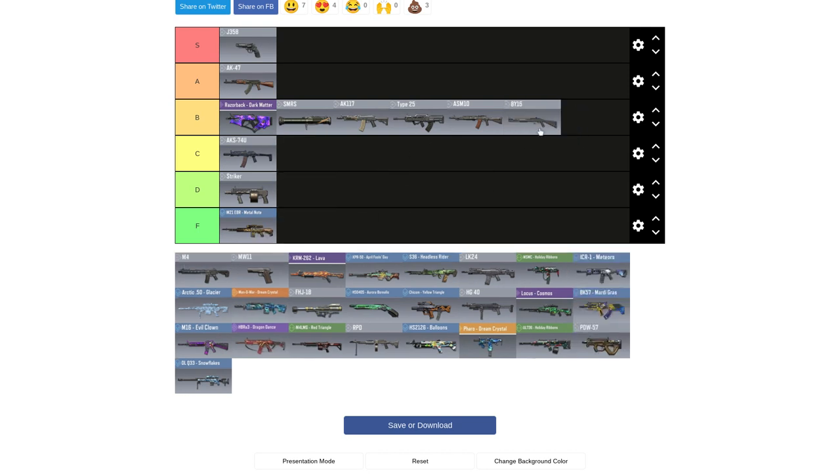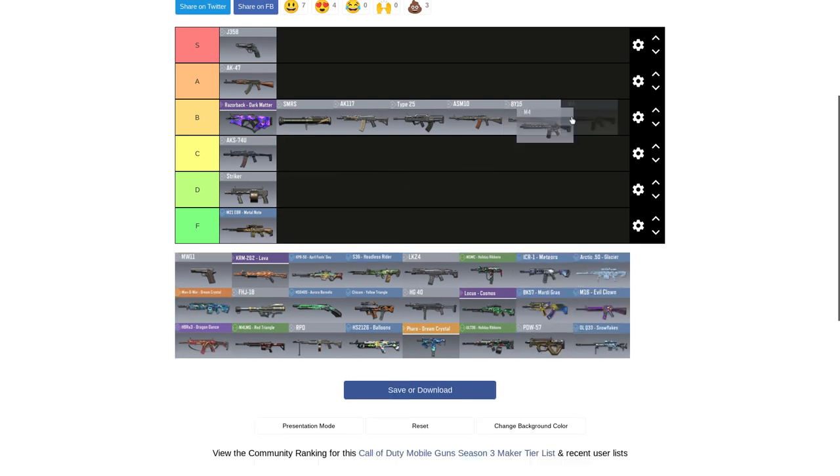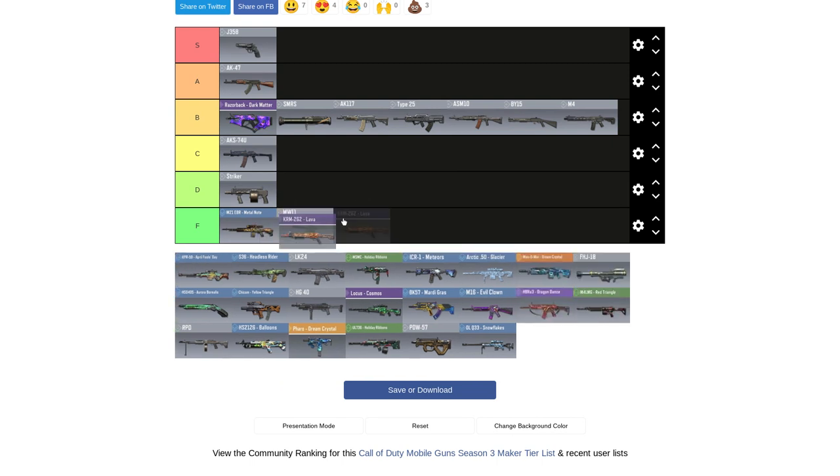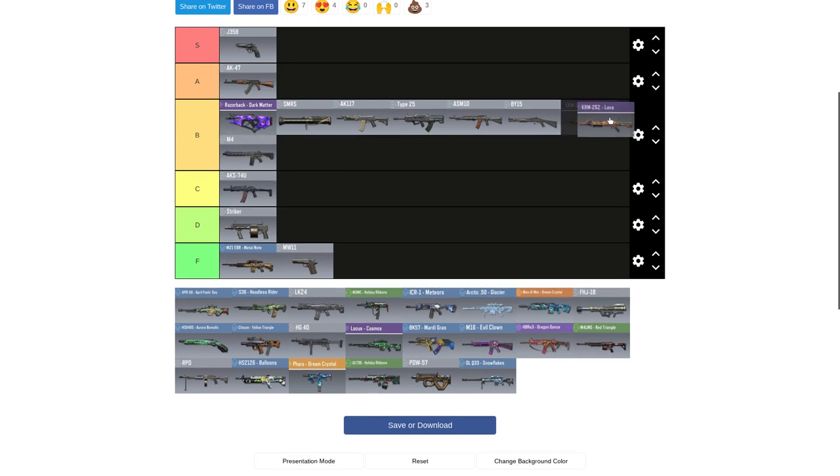The B-15 goes in B. M4 goes in B. This one goes in F. Lava — oh, it goes in B. Yeah, it's going in B.